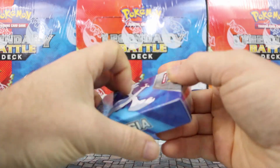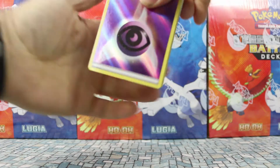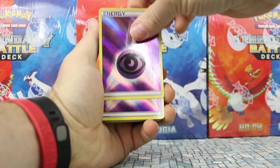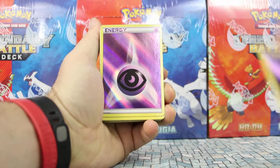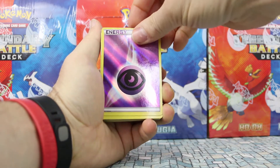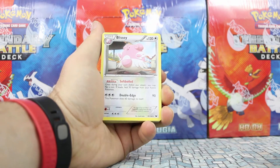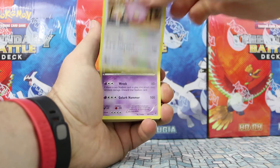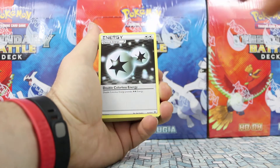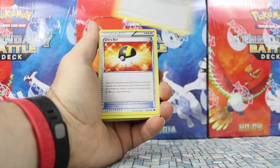Let's see what we get inside. We get eight reverse psychic energy, which is nice. Another Blissey, which was included in the pack, and a Chansey of course, plus a Golurk. We also have Professor Juniper and double colorless energy from Next Destinies — I like this print and artwork.